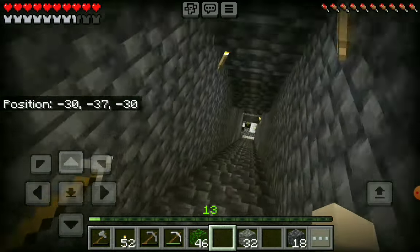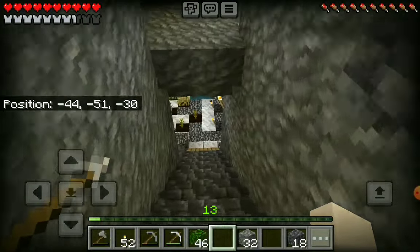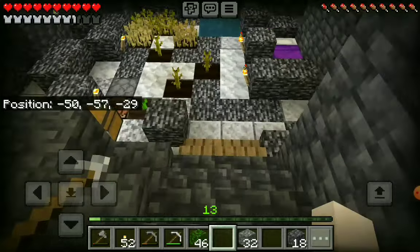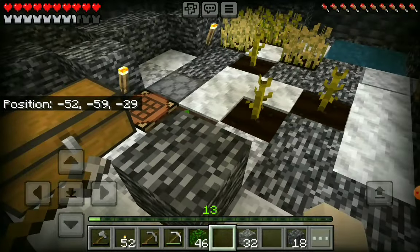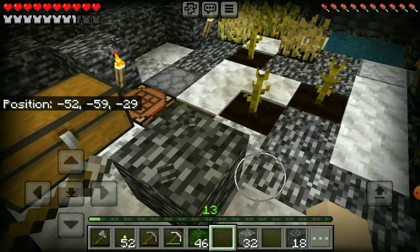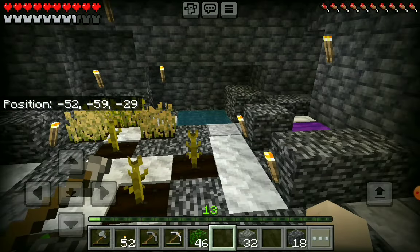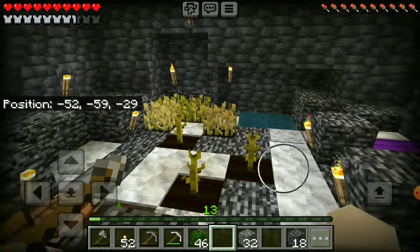Now we're going all the way down to bedrock, which you can recognize because it's got that neat black and white pattern. We can't mine this because it's bedrock — it's the lowest thing in the world and we cannot mine it with anything.